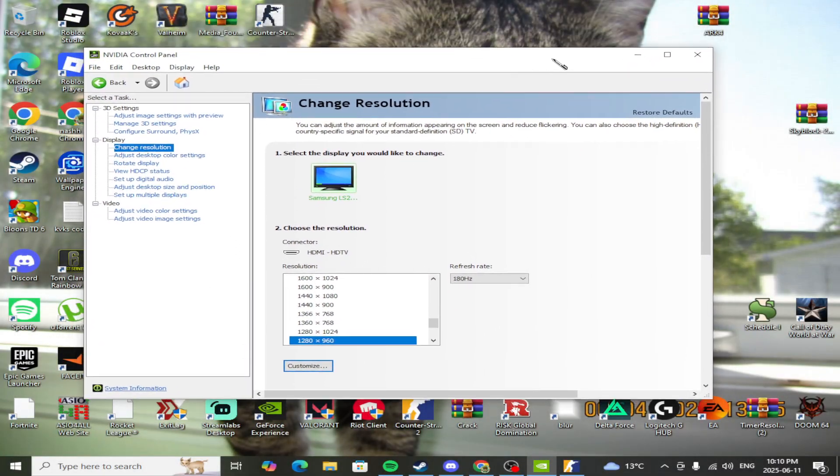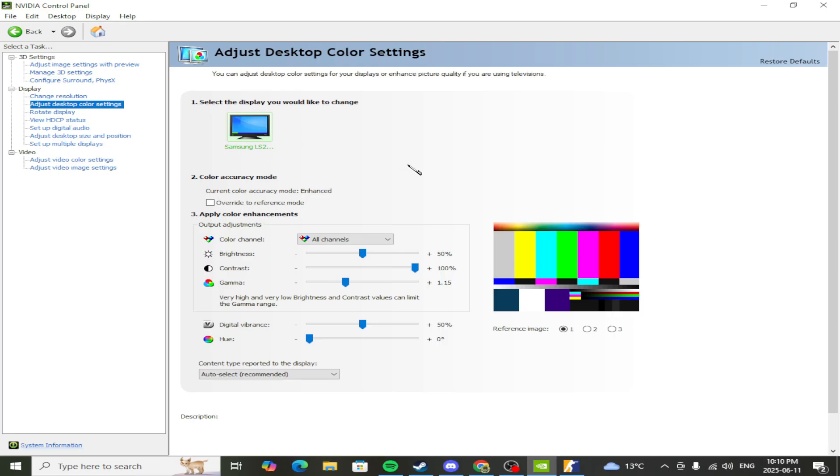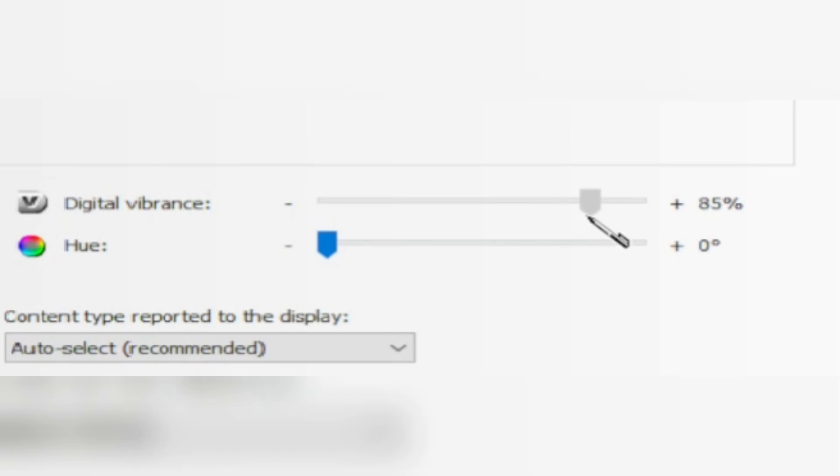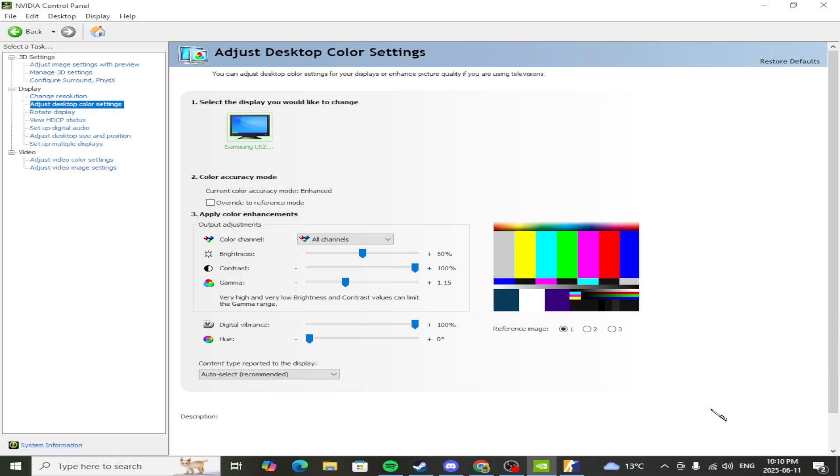First things first, we're going to open up our Nvidia Control Panel. All you have to do is right-click anywhere on your desktop and it should pop up. Go to 'Adjust Desktop Color Settings' and you'll see Digital Vibrance — crank that up to 100%. It's defaulted at 50, so make sure you set it to 100.